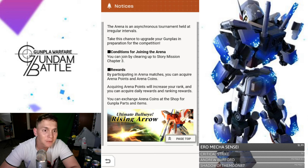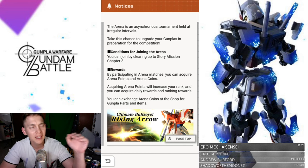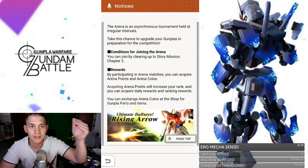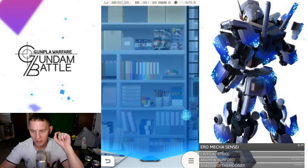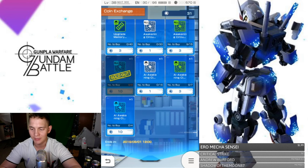When it comes to rewards, by participating in arena matches you can acquire arena points and arena coins. Acquiring arena points will increase your rank, and you can acquire daily rewards and ranking rewards. You can exchange arena coins at the shop for Gunpla parts and items. With the points, it's kind of like in Yu-Gi-Oh Duel Links — the higher points you get through an event, the more awards you unlock. For exchanging coins, just go to the coin exchange tab located in your shop.